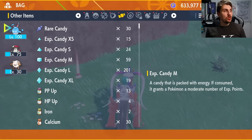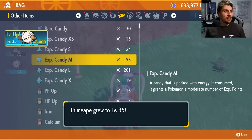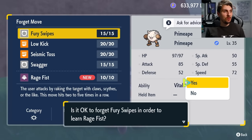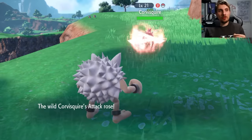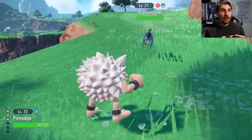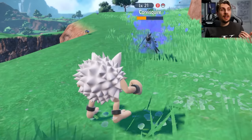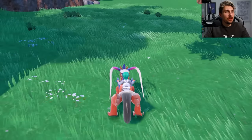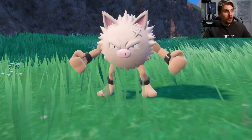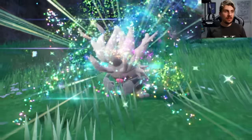Once you hit level 28 it will evolve into Primeape. The next step is to get Primeape up to level 35, because that is the level it learns Rage Fist — and that is key to evolving Primeape into Annihilape. You just need to use Rage Fist 20 times, either against multiple Pokémon or one Pokémon. It has 10 PP, so run through the PP twice and that's your 20. Then level up Primeape one more time and it will evolve into Annihilape.